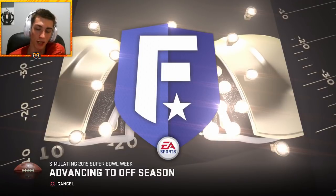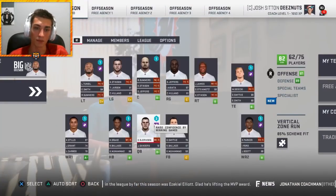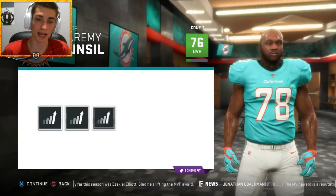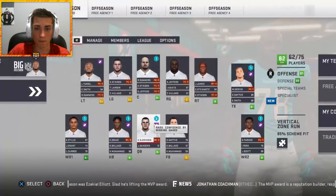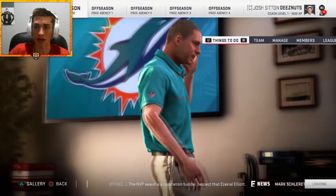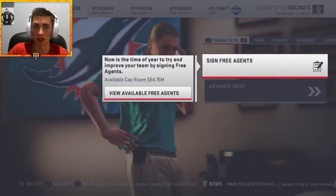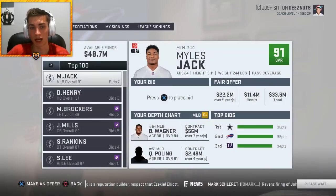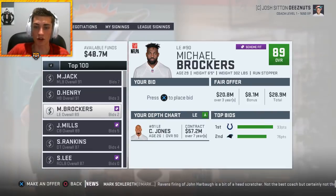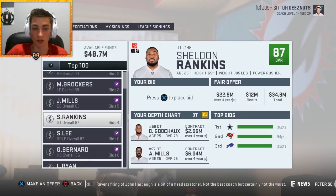Going into season three, I re-sign Laramie Tunsil — he's playing down in confidence but fits the scheme and should reach about 80 overall once confidence returns. Jakeem Grant is let go. Andre Branch regressed from 75 to 67, so not re-signing him. The Eagles beat the Steelers in the Super Bowl 21-16. Free agency: looking at Tyree Hill — ooh — and possible defensive additions. Sheldon Rankins could be a big signing at right end, but he rejects our contract offer and signs with Dallas.